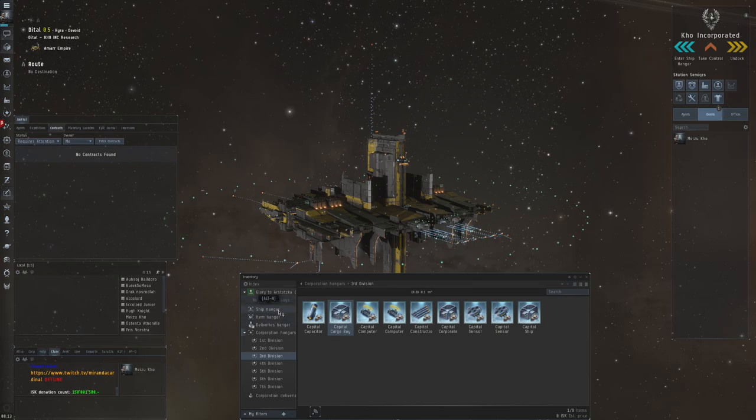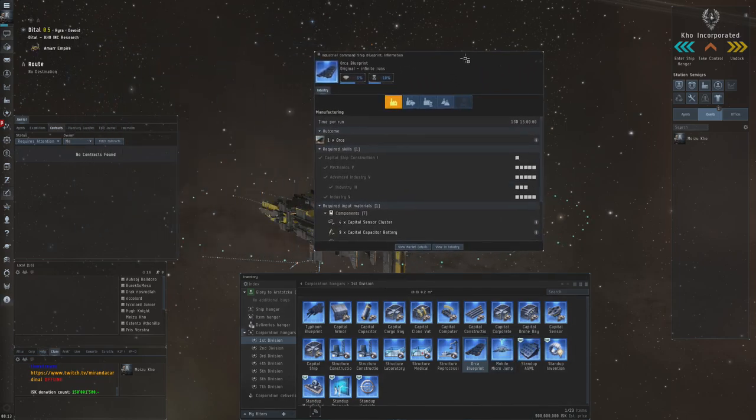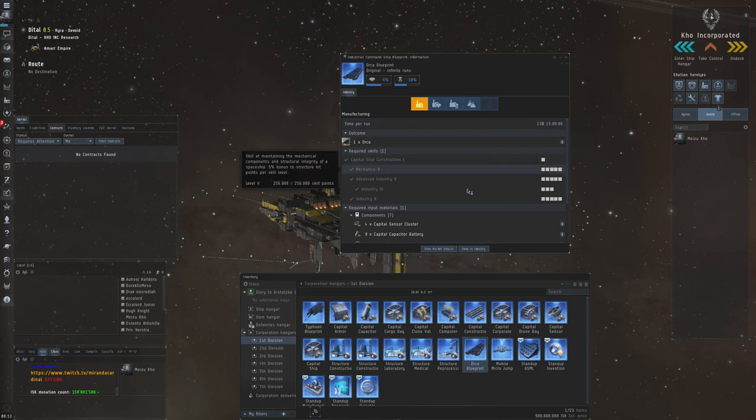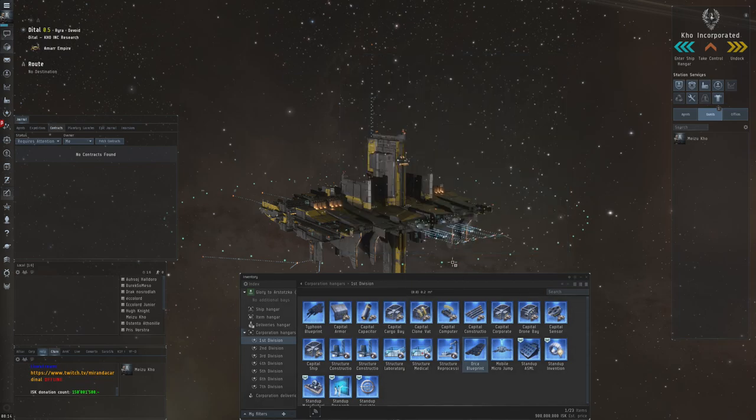Another thing worth noting is that while all of this was happening out here in Delve, I did a bit of research on the Orca blueprint I have here. With six material efficiency, which is not that difficult to get, it's only 36 capital cargo bays — so you can cut down on the amount needed, especially for the capital cargo bay, by doing material research. That makes it worth trying to get material efficiency as high as possible.